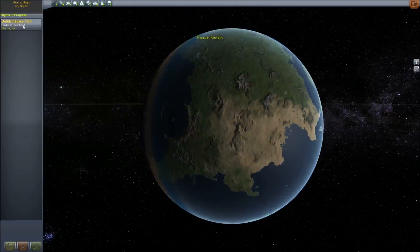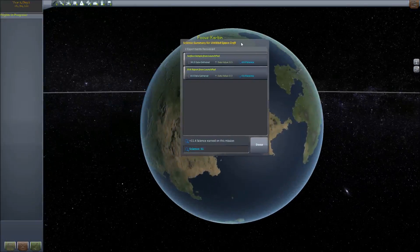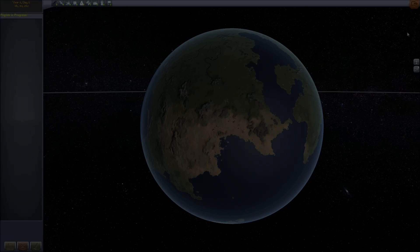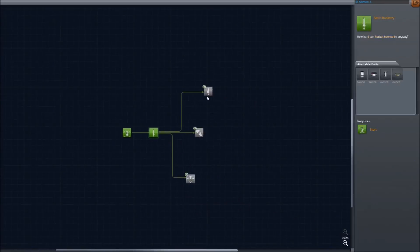I'm going to go to the tracking center and recover our untitled spacecraft. Yes, I want to recover this. Oh, here we go — the new window for science summary, which shows our surface sample from the launch pad data gain, science value, and the EVA report, plus 11.4 science. Rounded it down to 11. Okay. Now we're going to unlock the tech tree, get our new parts, and we got three more branches.